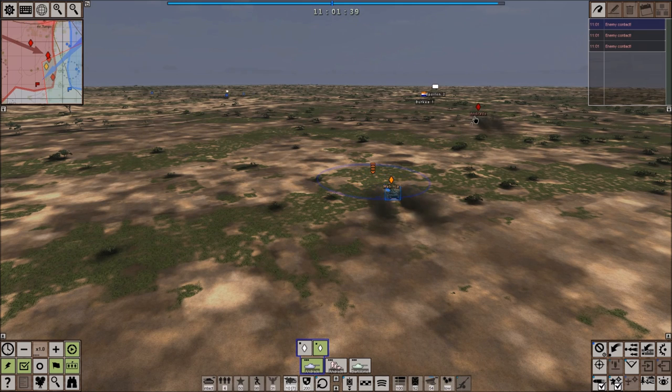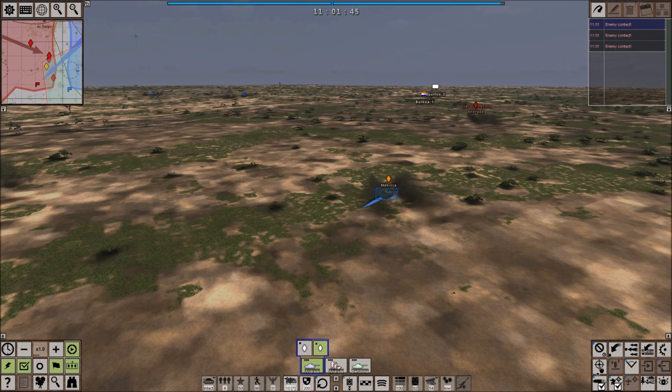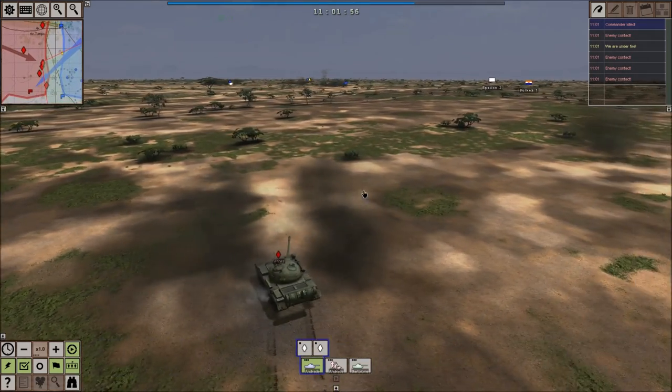We're going to go ahead and set our guys on hunt. Same with Andrade — hunt. Just stay put. Mabinja, this way — we want him to aim this way. There's one down. Moreno is firing as well. Remember guys, this is our Cuban tank core.